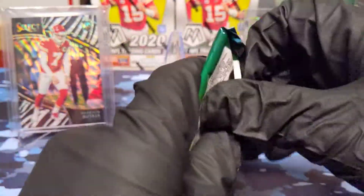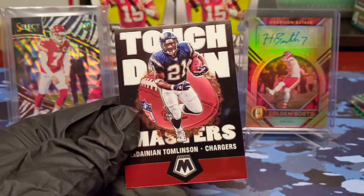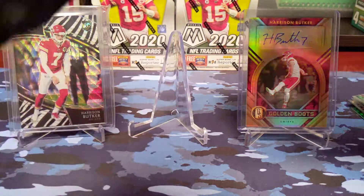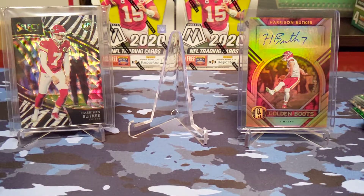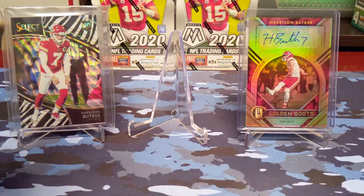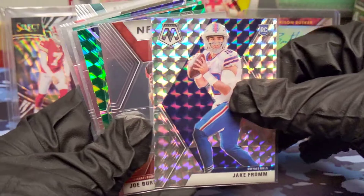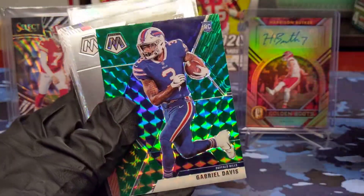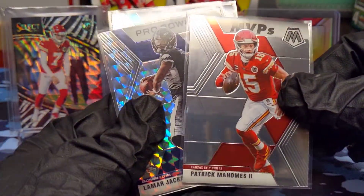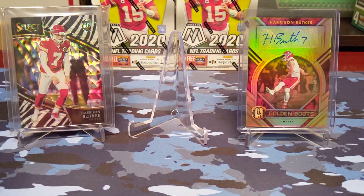Last pack of the break. Tyreek Hill, nice. Chris Godwin, Tyler Johnson rookie, and a Touchdown Masters LT. Got a nice stack of rookies, inserts, and base — can't complain about that. I'd say we did pretty well on the parallels and everything. Let's take a look: Miles Sanders green, Kyler Murray green, Kmet green, Jake Fromm mosaic, Joe Burrow NFL debut green, Aaron Donald base, Joe Burrow green, Jordan Love and Gabriel Davis, Jordan Love base rookie, MVP Mahomes, Lamar Pro Bowl mosaic, and a Jalen Hurts rookie. I'd say that was pretty good for those two boxes.